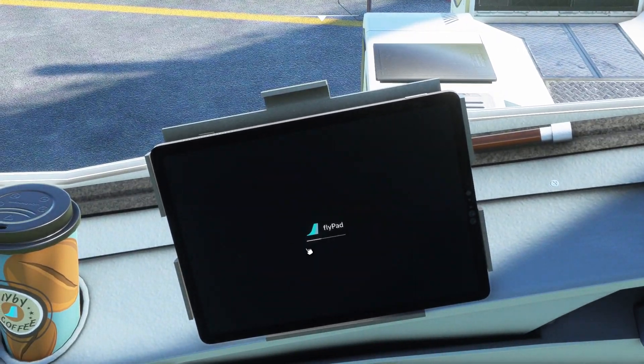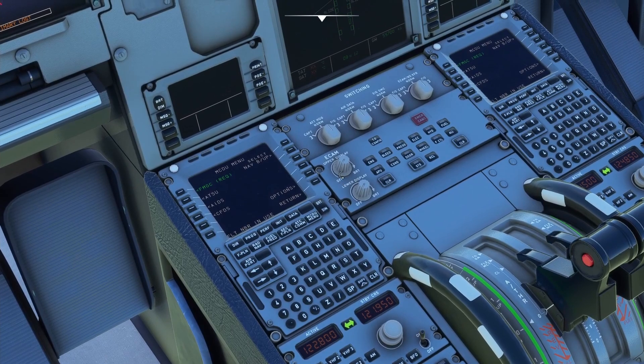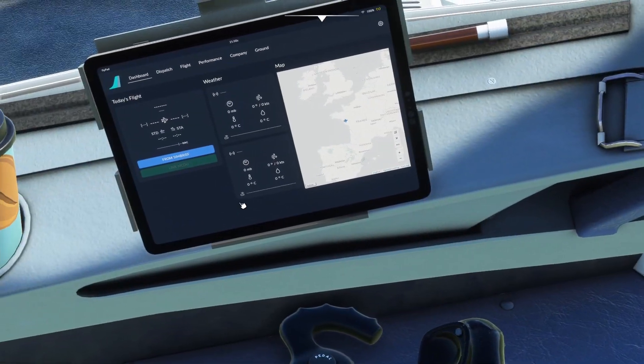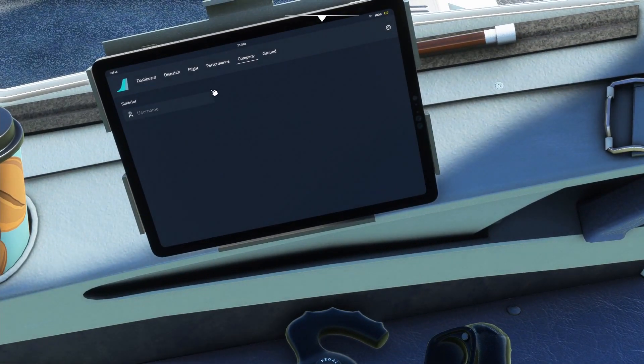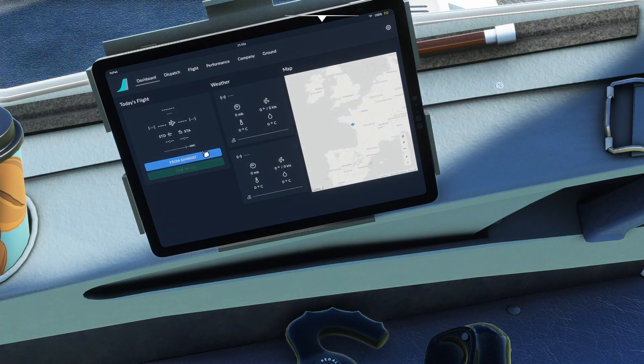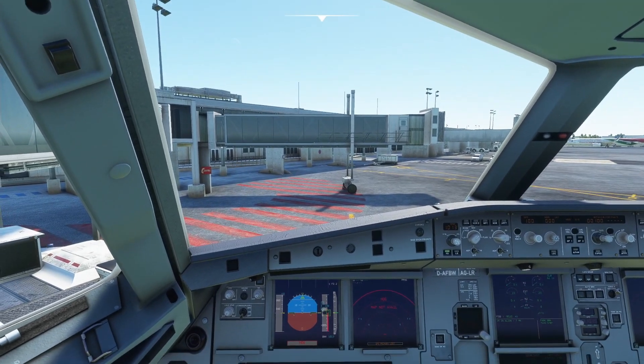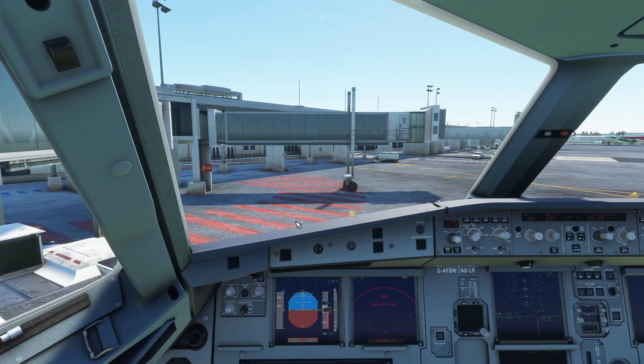We've got an EFB tablet called the flypad. If I click on the MCDU menu, you've got how captains would actually do it — weather requests, ATIS, performance, weight and balance. How they'd actually start to set up the plane. If I put my SimBrief username in here and click Load from SimBrief, it would load up my flight and the information for both airports. There's so much more to this aircraft. Honestly, if anyone flies on ATC services or just flies the A320neo, I really recommend this to you.